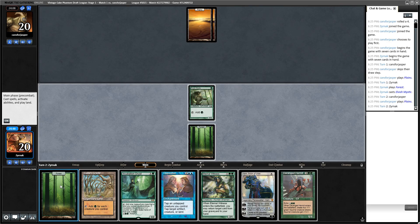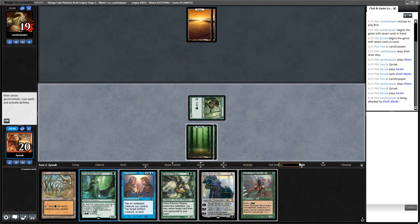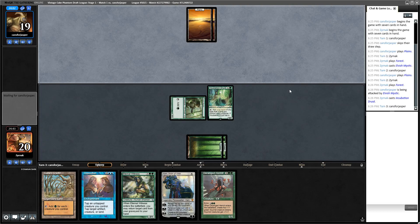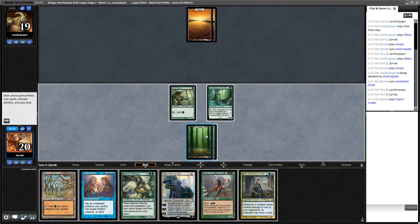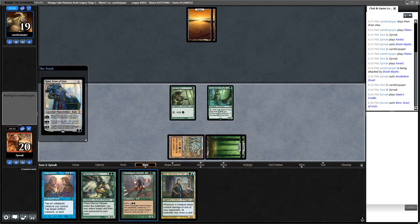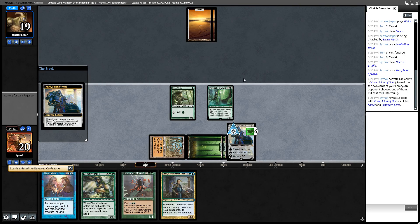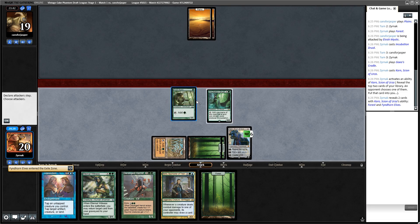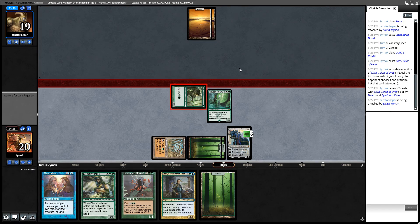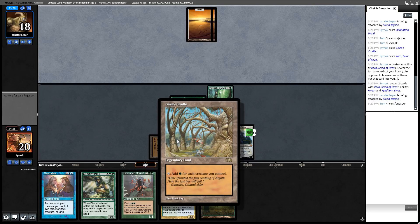Drew Deranged Hermit. I can't think of any flash white cards that would really punish me for attacking with the Mystic there, but you never really know. I think I'm gonna play Karn and plus - I want to start getting myself blue mana for the Opposition. I get a Forest, and then next turn I can play Forest, Deranged Hermit, tap Gaia's Cradle for seven.